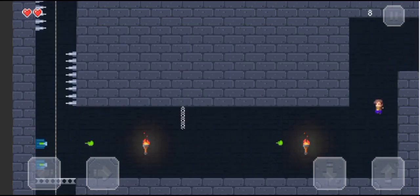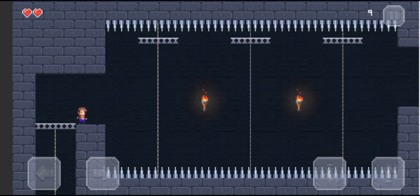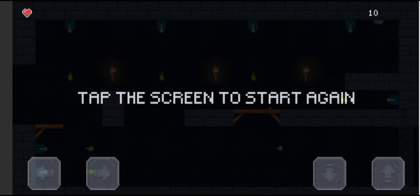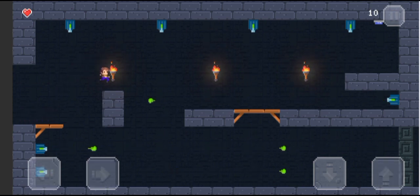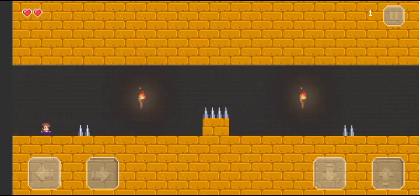Now level eight, which is quite hard. Yes, we made it — level nine, come on we can do this. Okay, we're on level ten with three lives. Oh my god, I stood still — why? I jump and land on those green laser things. Okay, we're gonna do this.